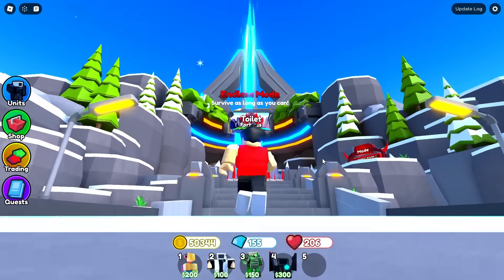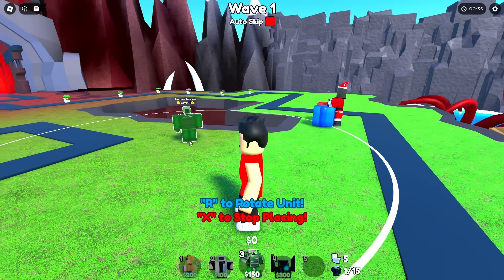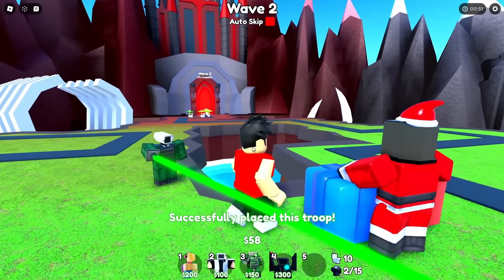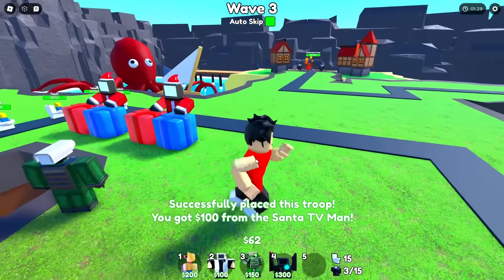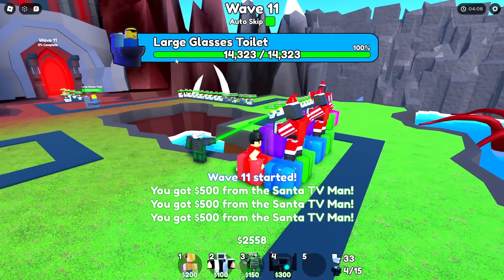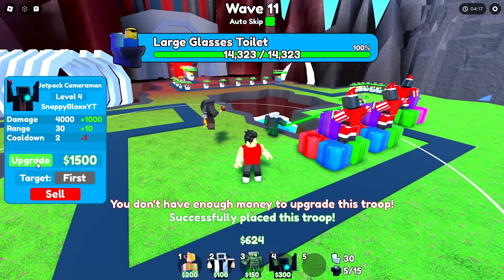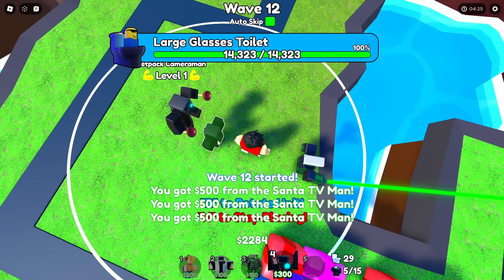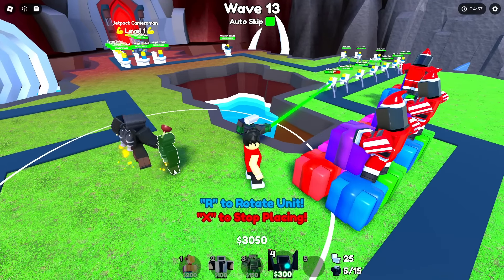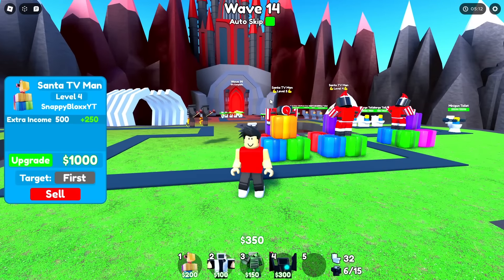I'm putting it to the test in endless mode. I have the Santa Scientist green laser — I only have the green laser because we do need a strong starter unit, and the green laser is literally the best unit in the entire game. Endless mode would not be possible without it — it slows down every unit. So I'm gonna place these money units down and then just spam jetpack cameraman. The large glasses toilet is here — it's time to place our first jetpack cameraman. Not only does it have crazy DPS and crazy range, but it's also small. I'll just place them all in the middle.